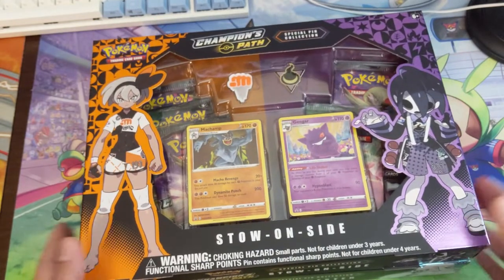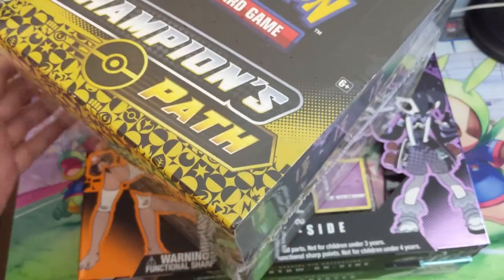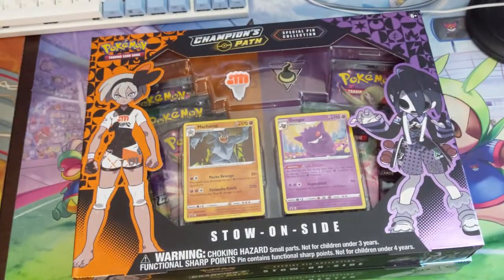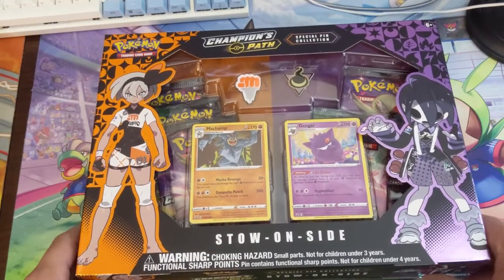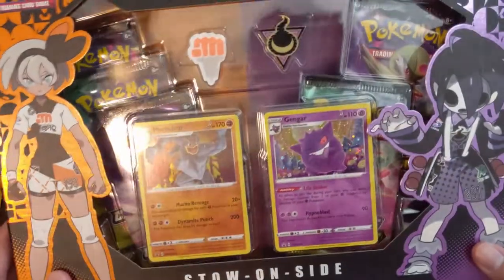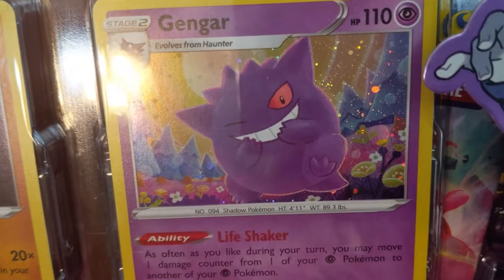We're doing a break for our patron TT - thank you so much for the support and allowing me to crack these packs open. Not only do we have two of these, but we'll toss in a case of pins as well. That should be 9, 18, 28 packs - 20 altogether. Looking for that Charizard, specifically the shiny one.